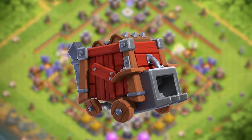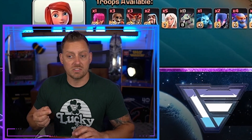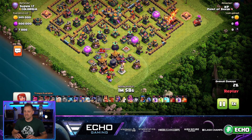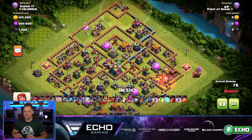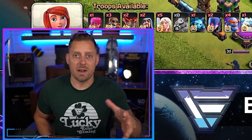Coming in with the siege machine over on the eastern side of the base, we're going to have a Grand Warden walk starting as well. It is starting in the top portion of the base. So he went in from the top instead of what I would have done, which means he's probably going to do better than I would have done.